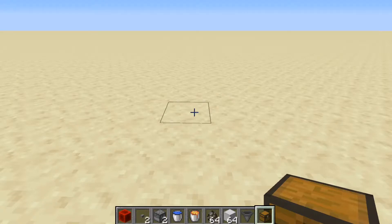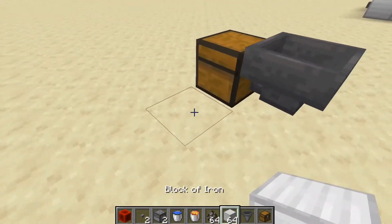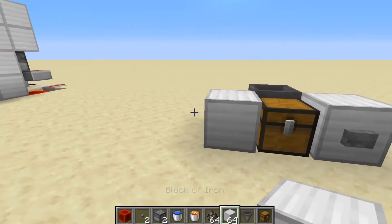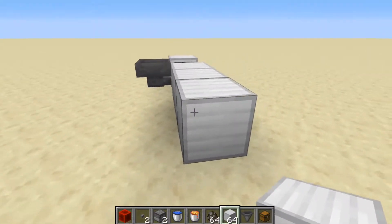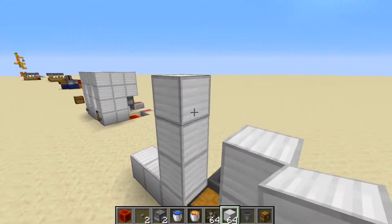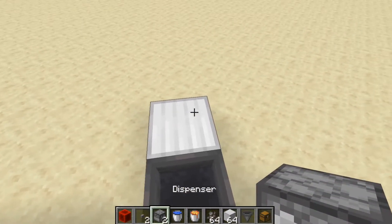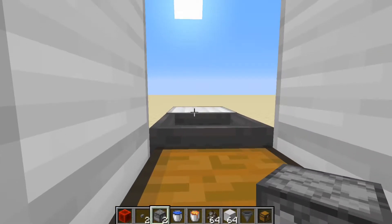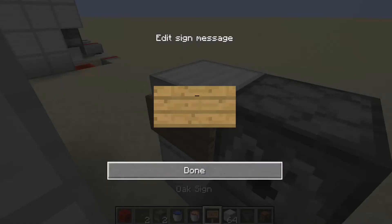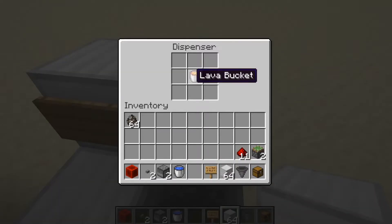To start building, place a chest, then behind that chest a hopper that feeds into it. Then place a block with a button beside the chest, then some blocks like this and build them up. Then put a block with a dispenser.